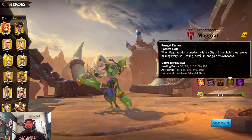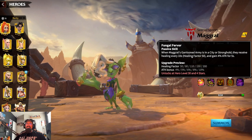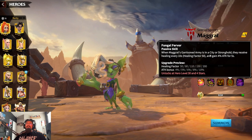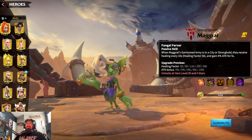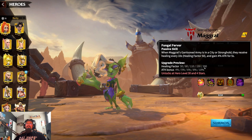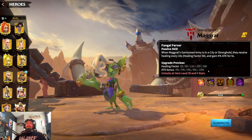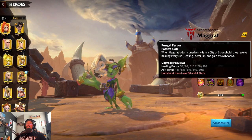Her last skill is a garrison skill: when Magrat's garrison army is in the city or stronger, they receive healing for ten percent every ten seconds with a healing factor of fifty, and gain four percent attack for five seconds. Maxed out, that's a total of two hundred healing factor every ten seconds and ten percent attack for five seconds.